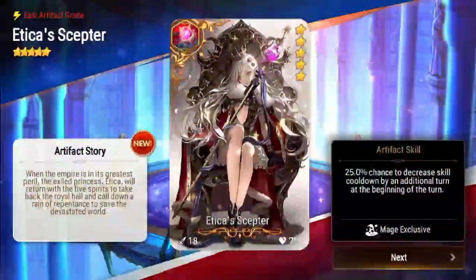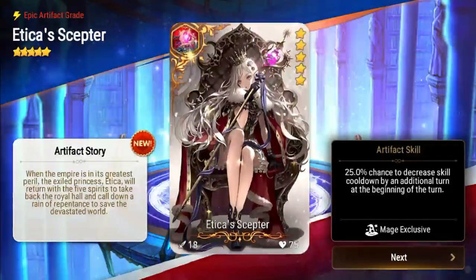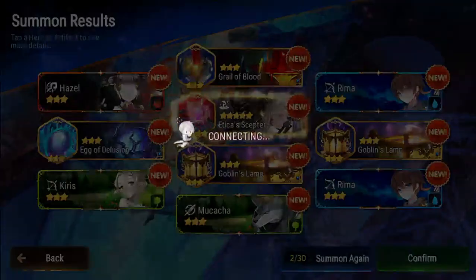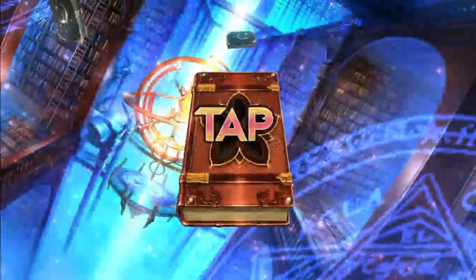I want pretty much just Angelica because she's cute, and the girl you have on your side account because she's cute - which will probably not happen. Oh, that's a five-star artifact already! Erica's Scepter - 20% chance to decrease skill cooldown by an additional turn at the beginning of the turn. That's RNG but it's useful I guess. And that's all I got. I got a couple four-stars with the five-star but they were not good enough so I just re-rolled.